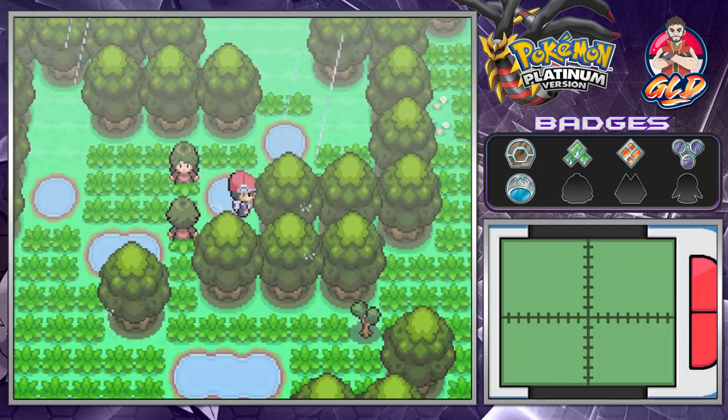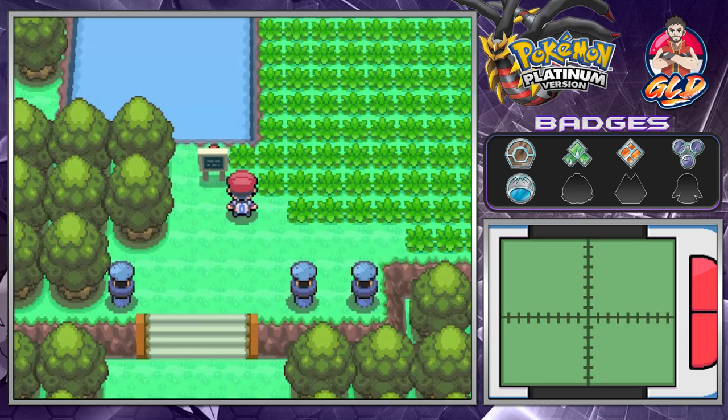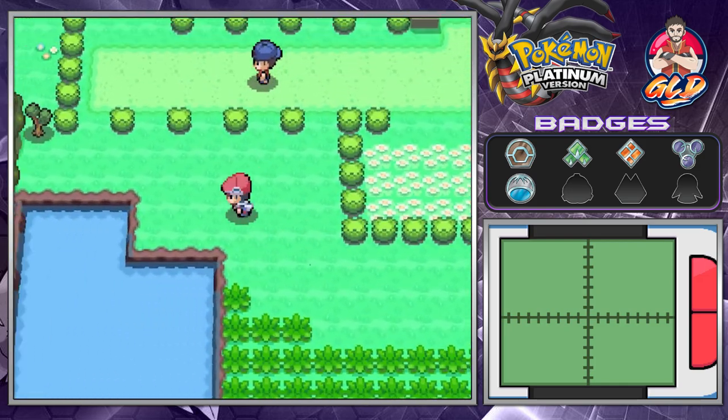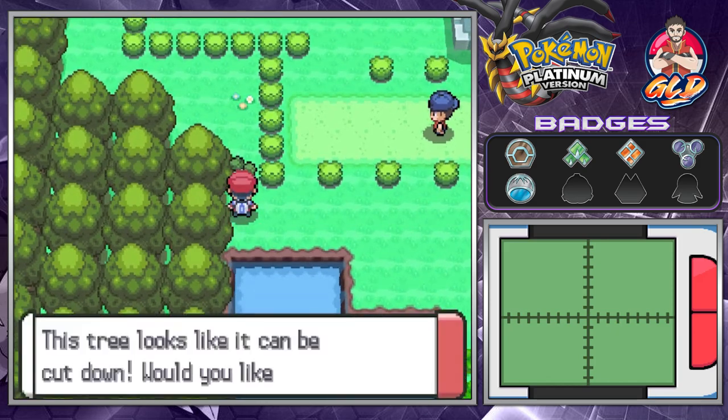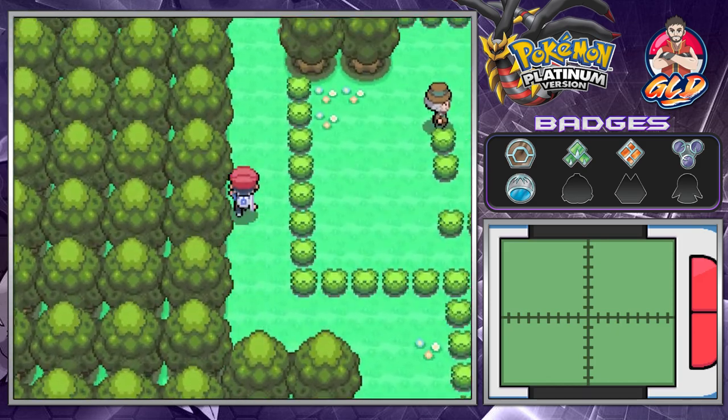The goal is still to try and evolve Poseidon. Here we are in the next portion of this route, and here you're going to be able to find the Pokemon Mansion. So before we go in there, let's grab some items.